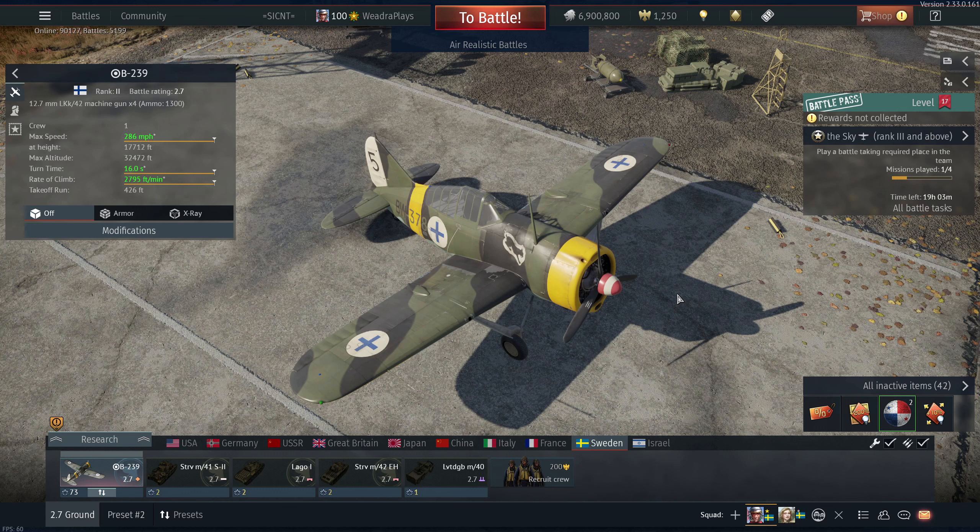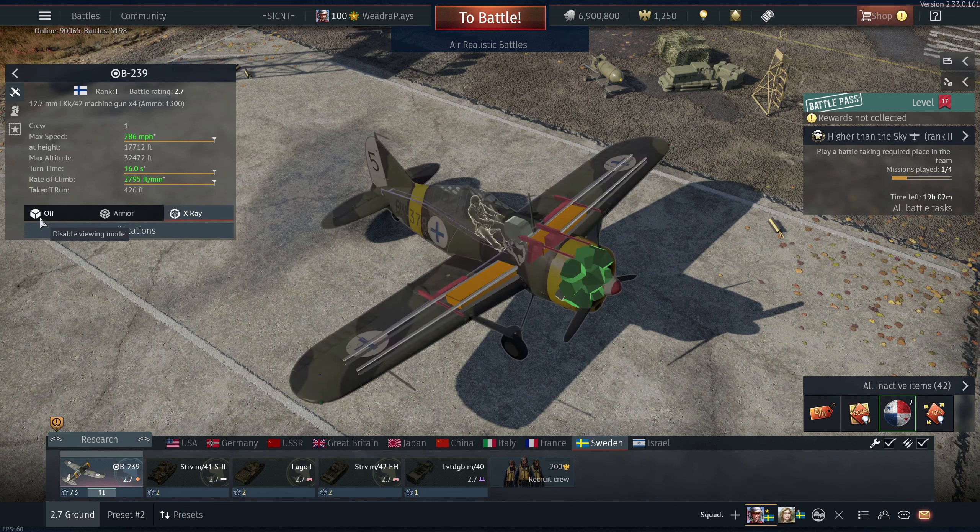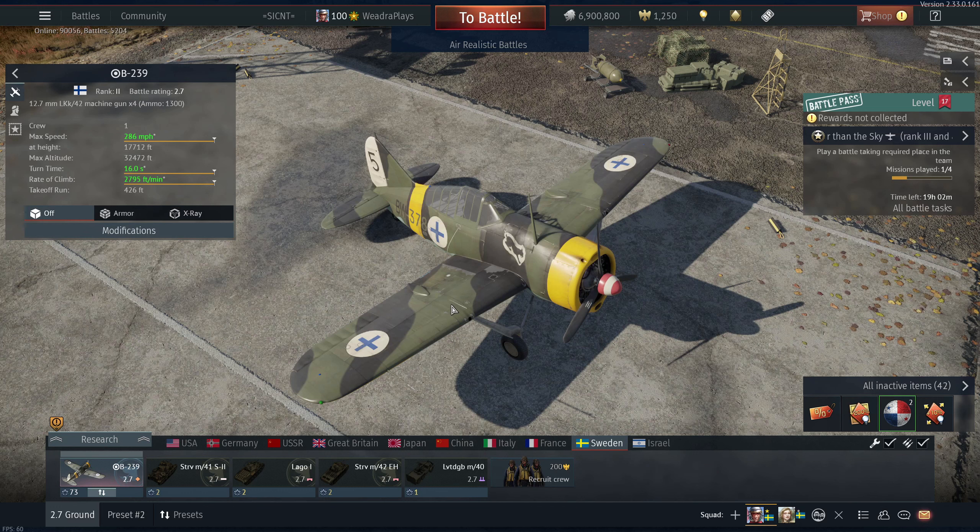I actually like these 50 cals more than the M2 — they feel like they hit harder, they just smack so hard. The engine is around a thousand horsepower, pretty underpowered, not that great. But that's what you expect from the Buffalo — it's not the fastest or toughest, but it gets the job done. It's quite a simple airplane, not really much to say.